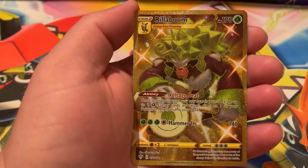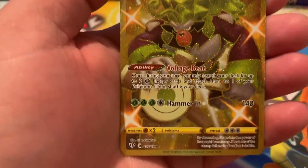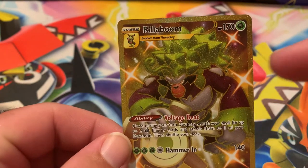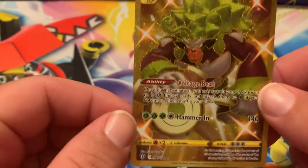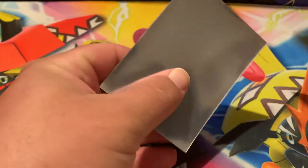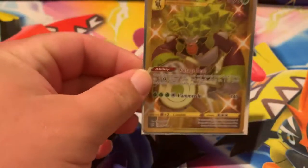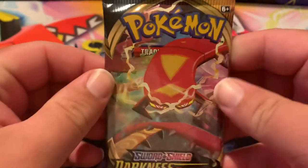So we got the Rillaboom Secret Rare gold shiny card. Oh my God. The centering looks — actually, I think it looks perfect. It might be a little off left to right, but it's such a beautiful card. Checked the back — it looks perfect. If it's off, it's very, very slightly. I cannot believe it. First Darkness Ablaze opening and I get one of the secret rare shiny gold cards. That is awesome — I was not expecting that at all.